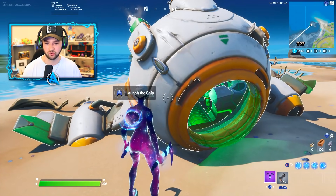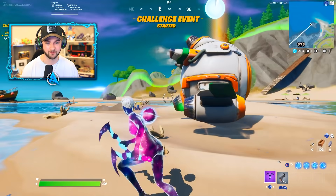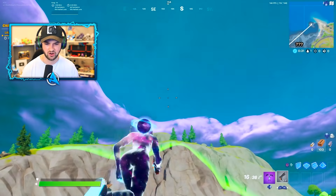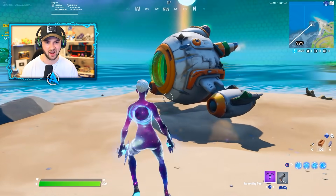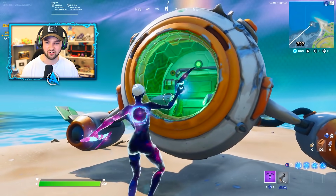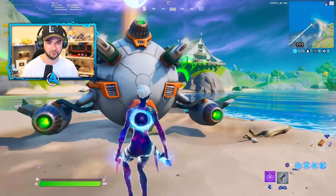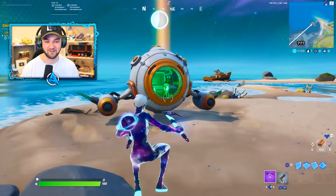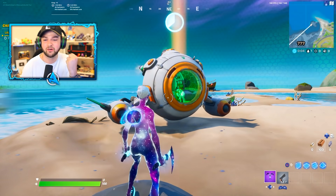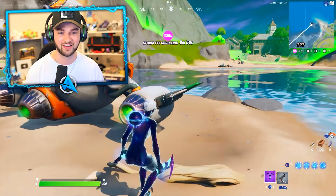Oh my gosh, ladies and gentlemen — launch ship! Challenge event started. There's a green shield all around it, like its own force field, creating its own area. It's got a countdown above it as well. Don't forget about your other woman spaceship person that came with you — she needs to escape with you. Oh my gosh, this is huge. This could be the very first big teaser in-game, animated, actual, physical, interactive event, getting ready for Chapter 2, Season 4, ladies and gentlemen.